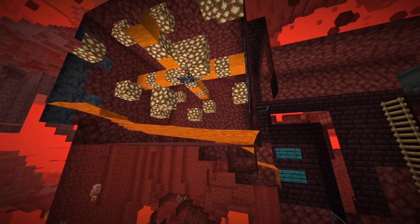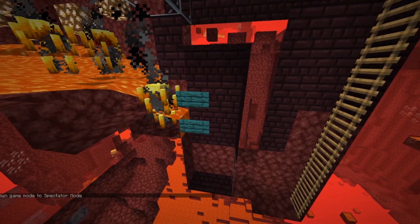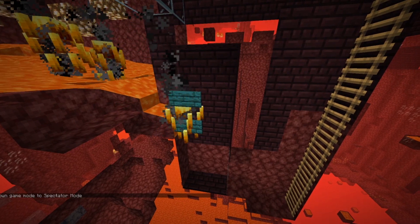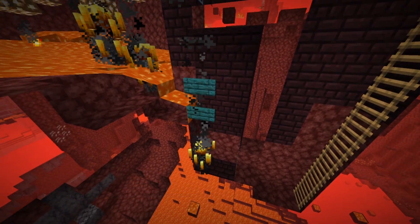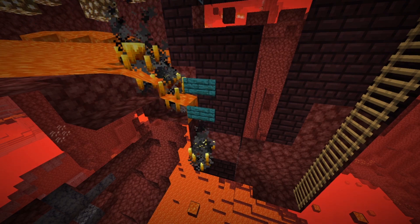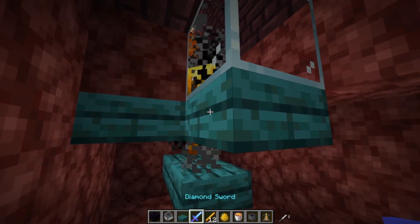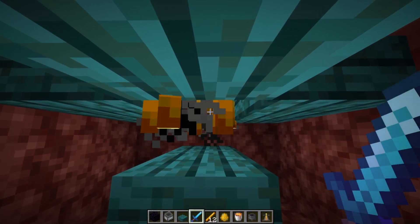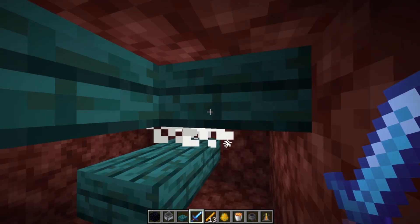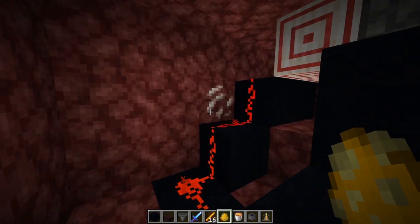On the right I have the lava blocked off by these two signs. The Blazes then fall into this three-deep two-by-one pit, which is where we will kill them — and it's close enough that it keeps the player within range of the Spawner. We can kill the Blazes in a few ways. The first is just the classic: put them under some half slabs, whack them with your sword, and collect everything manually. But I prefer having them on top of hoppers to pick up their drops. This lever blocks off the valve so no new Blazes can get in.